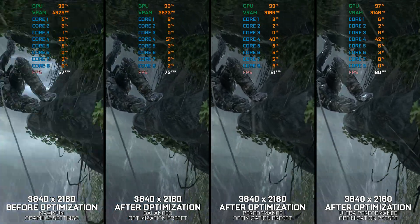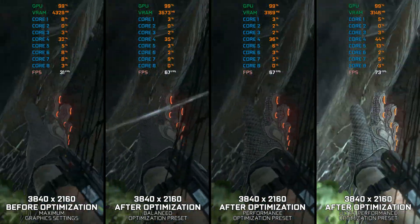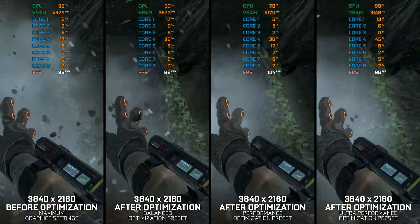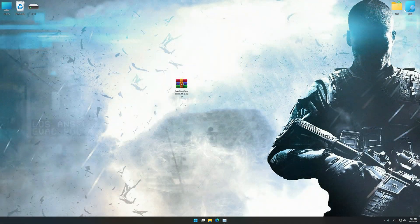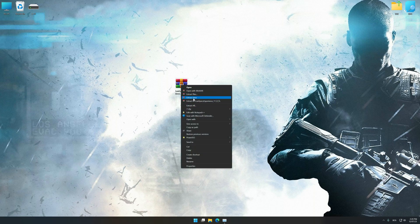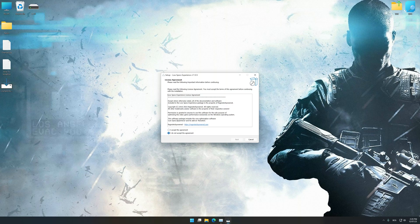Instead of turning this video into a traditional benchmark for specific PC hardware, let's see how we can optimize the settings and see how much performance we can save. Before we proceed with the optimization process, download and install Low Specs Experience. The download link is available in the video description. Low Specs Experience is a PC video game optimization solution that I developed, allowing you to optimize your favorite PC games for maximum performance.